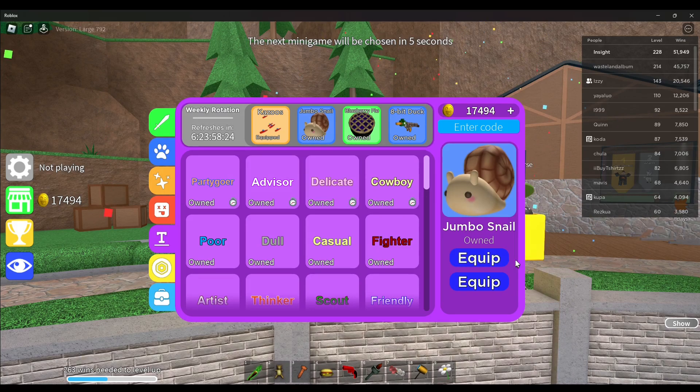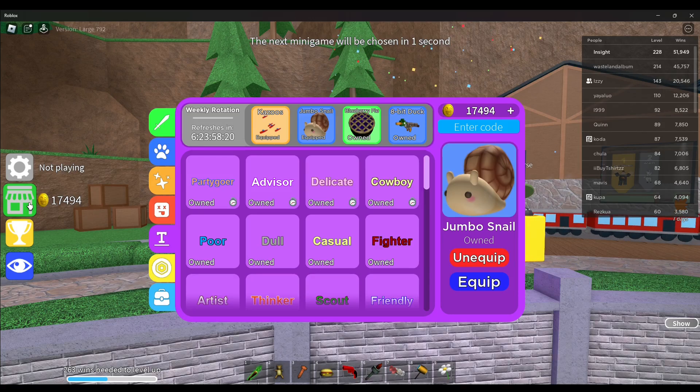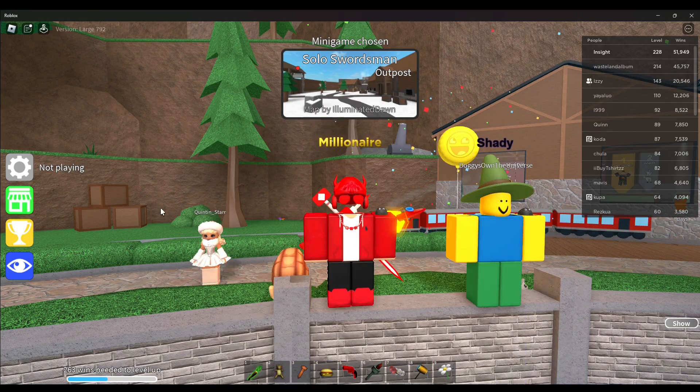The next item is a jumbo snail — it's a pet. I don't know how much it costs for you guys, so I do apologize. But yeah, this is what it looks like.